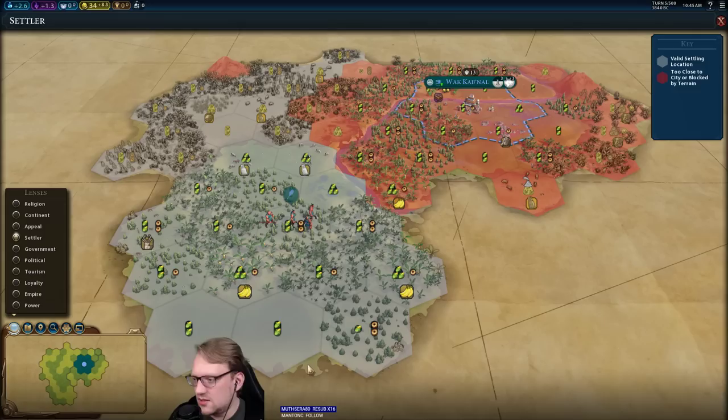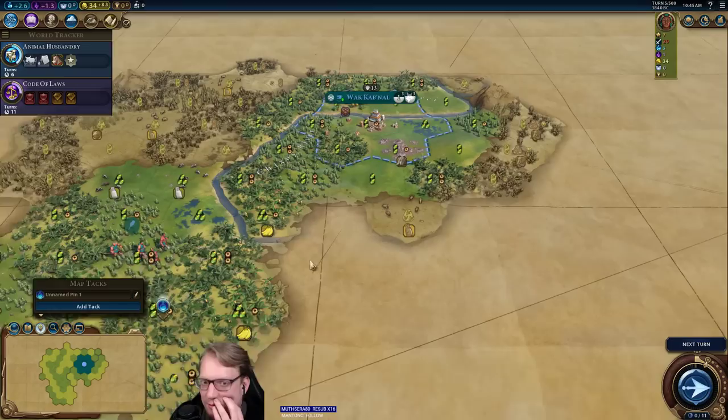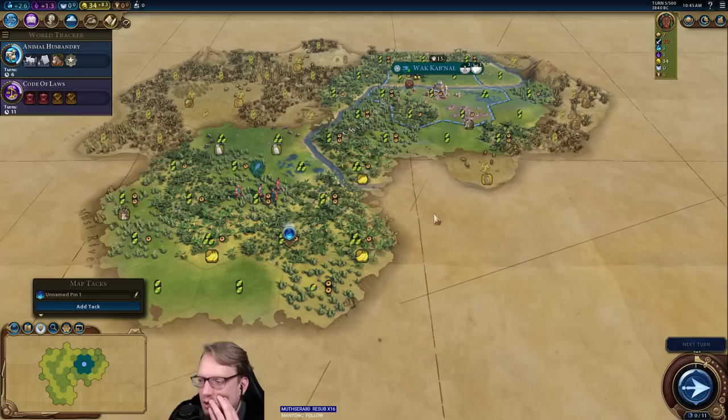Let's move on to the hill here versus just the jungle. There are some plantations. Plus four campus maybe — maybe another one here. We'll see.